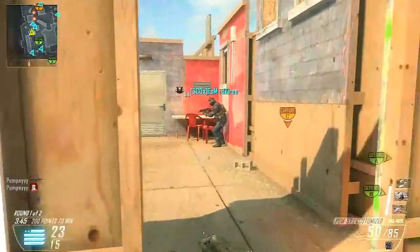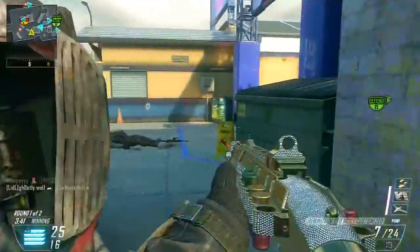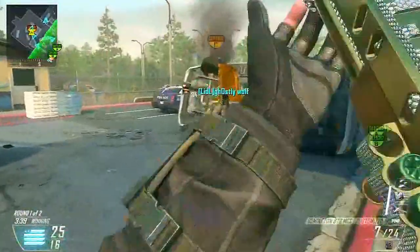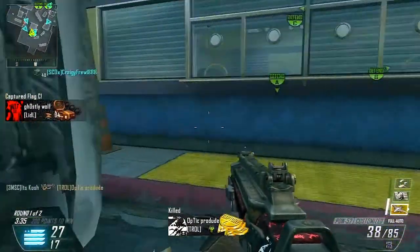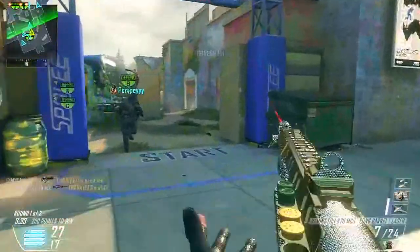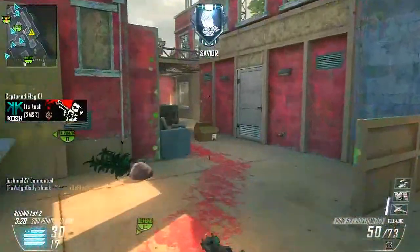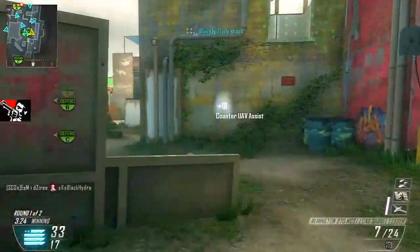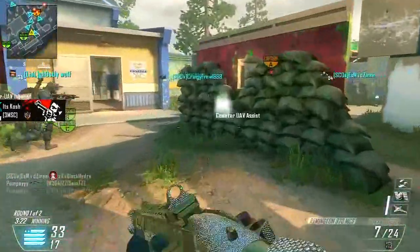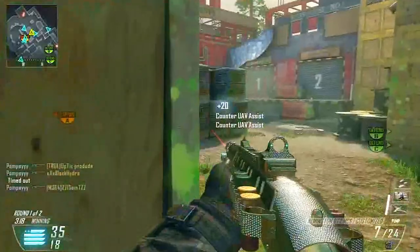Hello, what's up guys, it's Kosh. I hope you're having a great day. What I've got for you today is a pretty sweet gameplay on the map Rush from the Vengeance DLC. I've been playing the Vengeance DLC quite a lot — I like Uplink, I like Cove, and I actually like Rush quite a lot. I've got a flawless gameplay here with almost a double swarm — it was so close, but it ended up a double swarm fail.